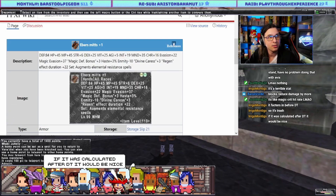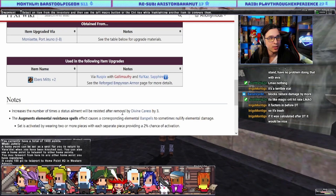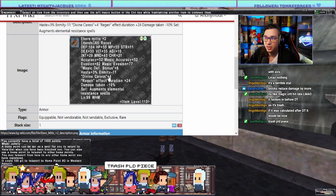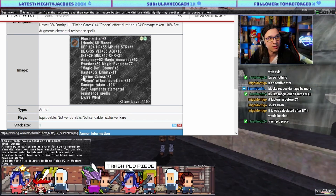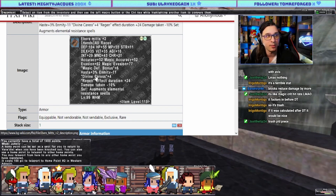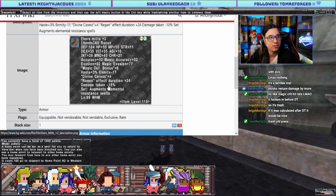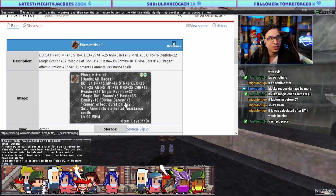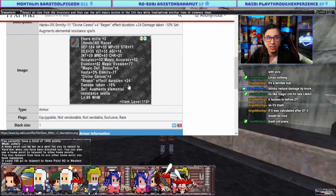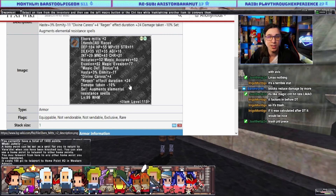Eber's Mitts for White Mage. Divine Caress goes from plus three to plus four — increases the number of times a status will be resisted after removal by Divine Caress from three to four. Yes please. Regen duration 24 — two extra seconds on regen. DT minus 10 so you don't get bopped in midcast. A White Mage is going to want this. It's nothing extraordinary but it does what it needs to do. I don't expect much more out of the plus three either.